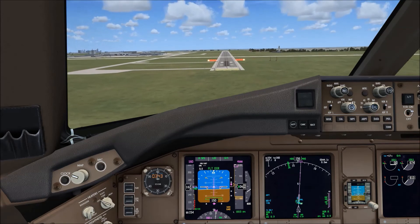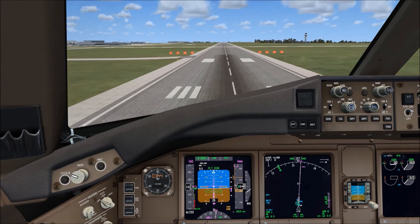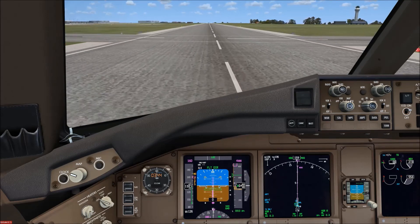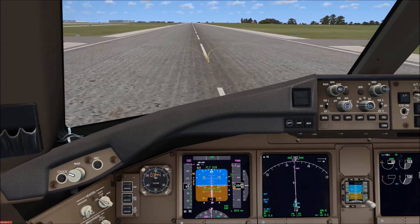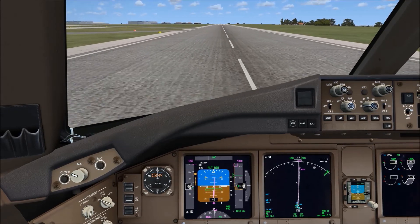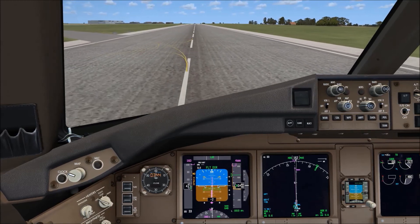Crossing the threshold at 50 feet. Flare. Touchdown — all good. Pull the reverser on the operative engine. Braking quite nicely. Autobrake 2 is more than enough — it's a long runway. Here we are, back in Melbourne, runway 16. The whole sequence took about 40 minutes and we are now safely back in Melbourne.